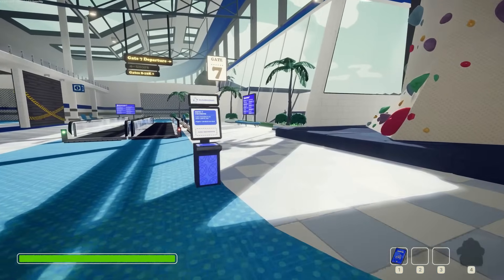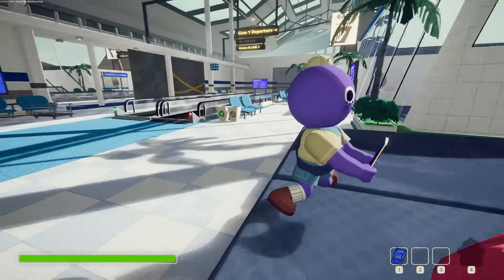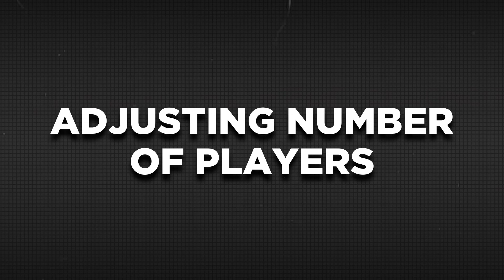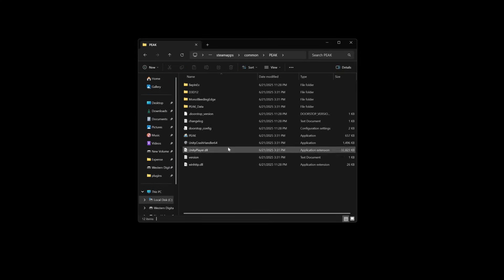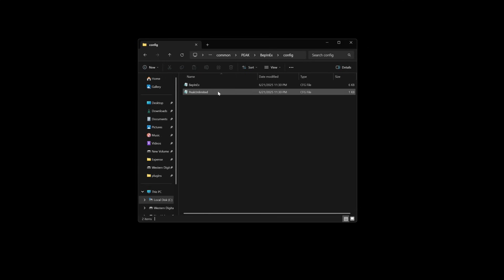Now all you need to do is head into the game and you'll realize that you can now invite more than four players. If you want to configure things like adjusting the number of players, or whether extra marshmallows spawn for additional players, head into your Peek folder, go into BepInEx again, click on Config, and open the peekunlimited.cfg file.